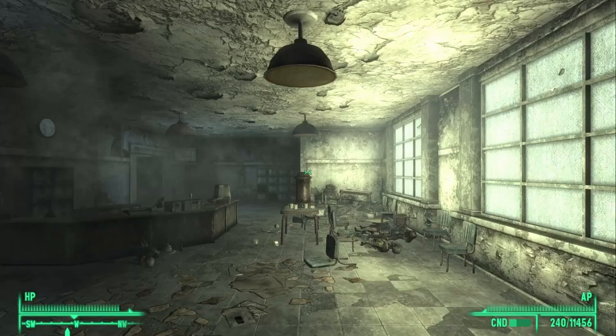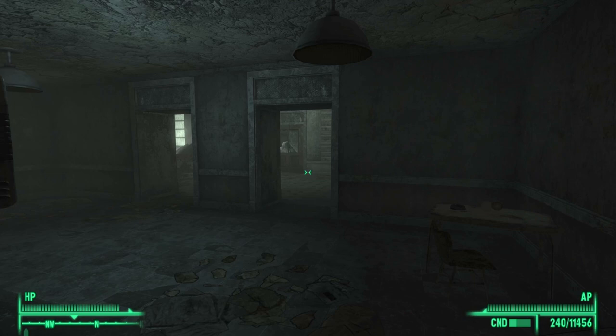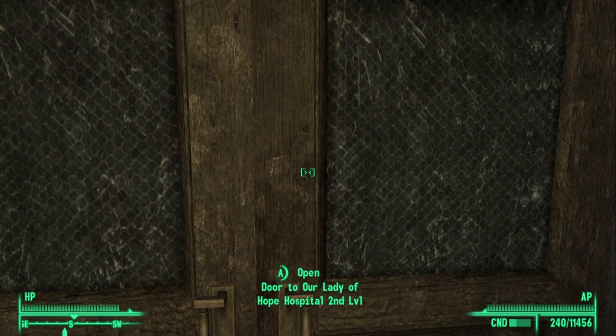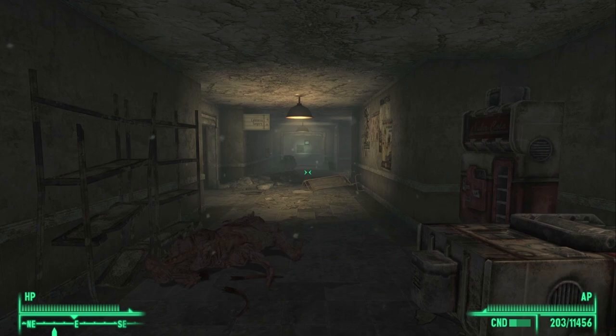Once inside the hospital, head west and then through this door. Keep going west, then turn to your right and go through one of these doors. You will emerge in what looks like a large lobby area with skeletons falling from the ceiling. Keep going west and you should eventually see a set of stairs. Go up these stairs. At the end of the stairs you should see access to the second level. Once inside, follow the corridor down, and as you see the sign to the cafeteria, go inside.